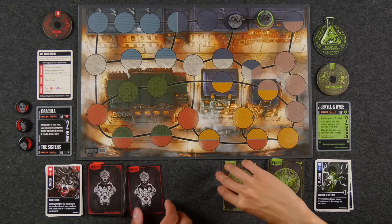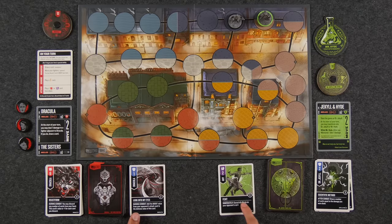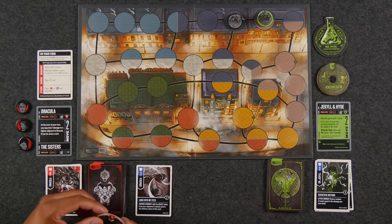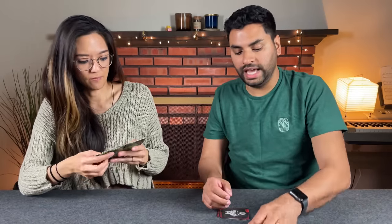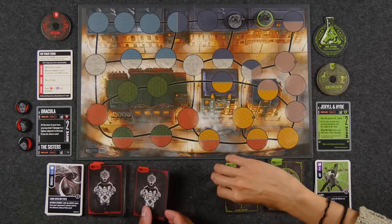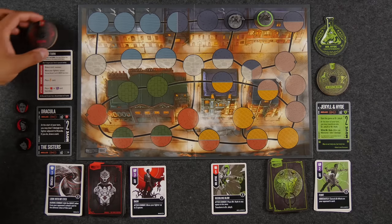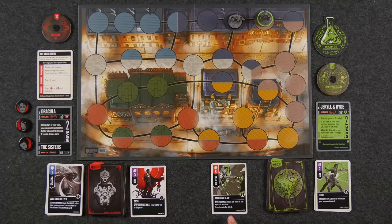Naveen attacks again on his second action. Monique defends with a card: Recoiling Blow — five defense. Naveen attacks with three. Five minus three equals two damage to Monique — she goes to nine, Dracula at ten. After-combat effects: Monique places Mr. Hyde in any space in his zone then transforms to Dr. Jekyll; Naveen can move his fighter up to three spaces since he's the defender and resolves first. Naveen places Mr. Hyde across the zone and transforms to Dr. Jekyll. He moves three spaces away.